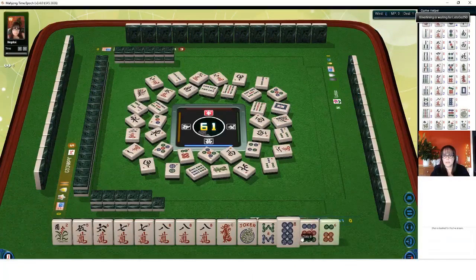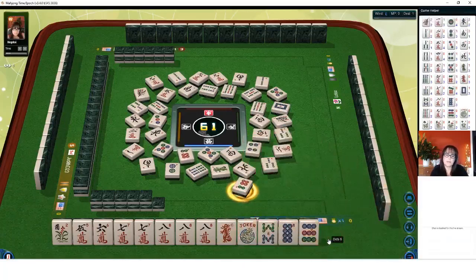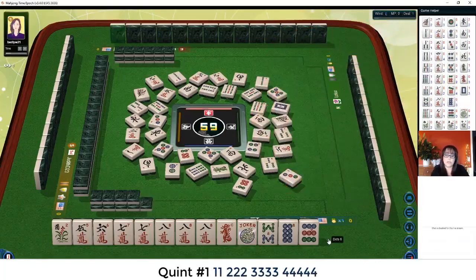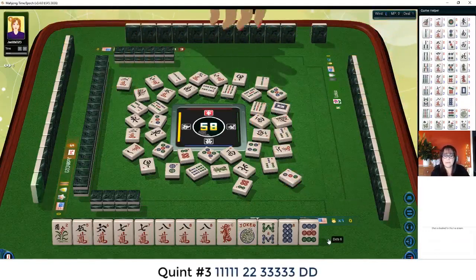Three bamboos. Six dot we don't need — six dot. Five, six, seven, eight — we could still do a potential quint. Three dots — there are two quints we could actually do: the very first one and the third one down. Two characters. Consecutive quints — there are two of them.